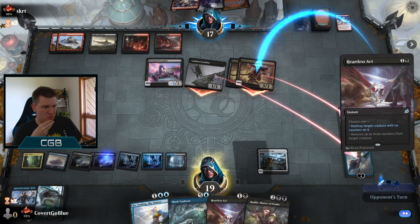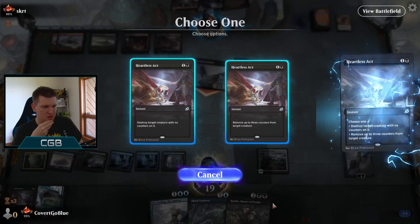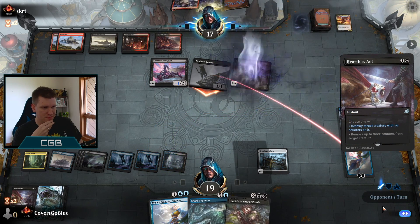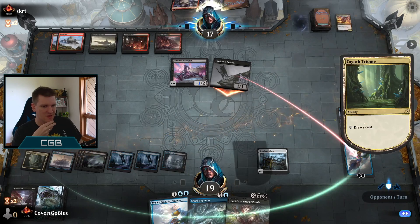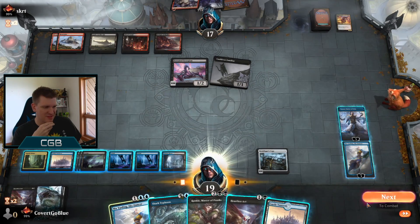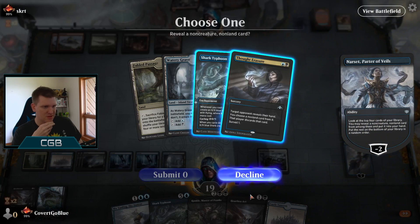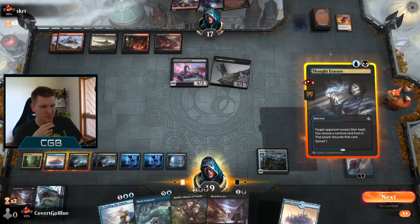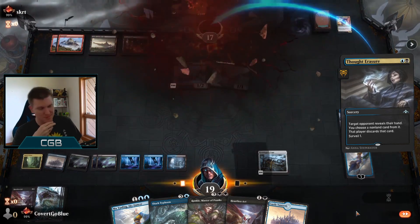Destroy target creature with no counters — one Devil. Destroy target creature with no counters — other Devil. Watch Yanling take one. We'll go ahead and draw this card. I don't think they're going to run Drillbit on us. Still no Extinction Event. We'll take the Thought Eraser and keep picking at the Claims.